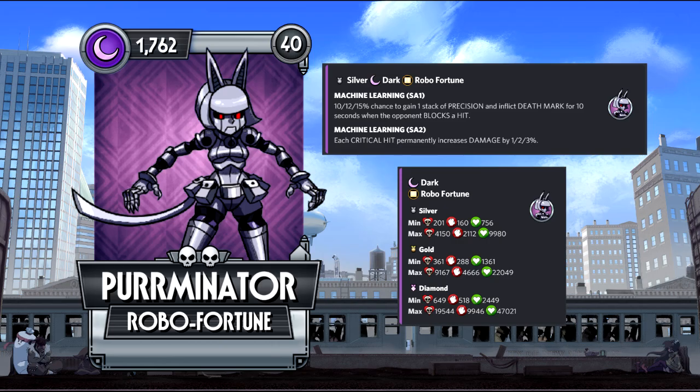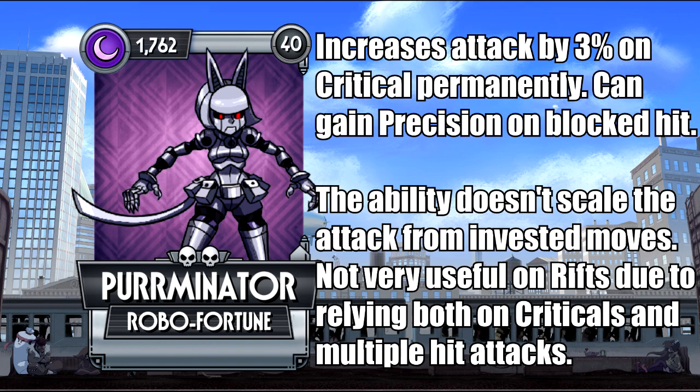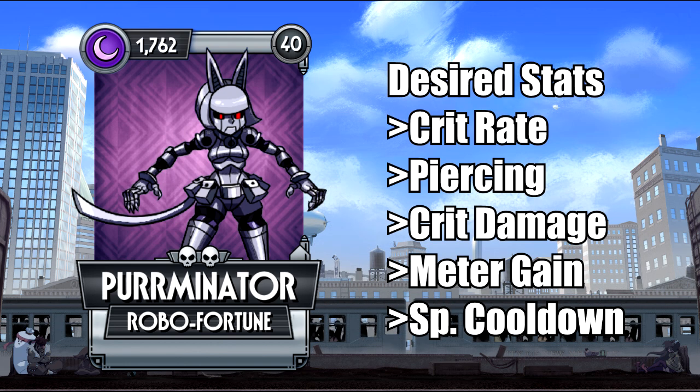Purrminator is a particularly interesting variant, since she can potentially scale her attack infinitely as long as she can land critical hits, but the thing about this ability is that it won't take invested attack from moves into account, so it ends up as a death stat for the most part. You want as many multi-hit attacks on her to increase as much as possible the permanent attack increase. Despite her access to precision and deathmark from blocked hits, she underperforms on rifts due to the damage scaling taking a while to be noticeable and the high need for multi-hits. As such, she's usually preferred for prize fights.